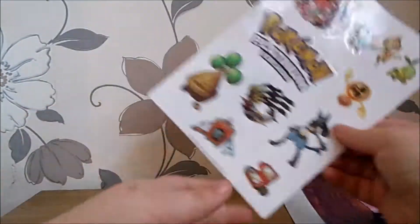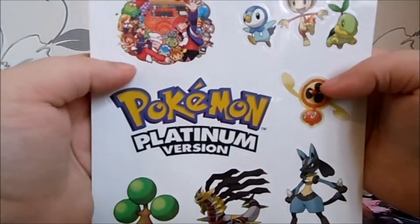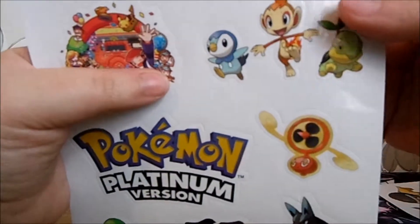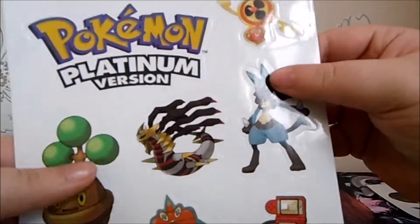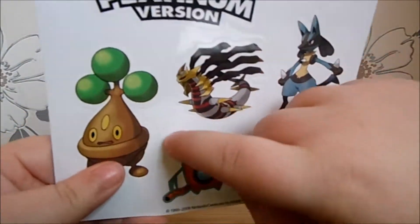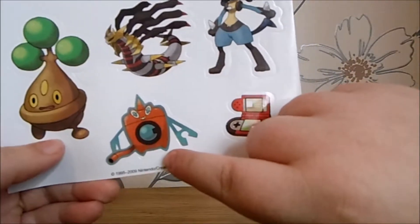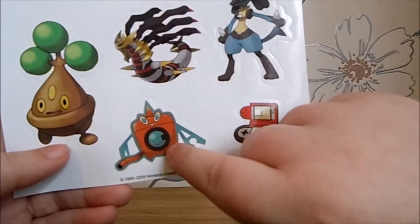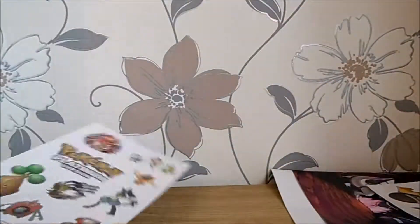We've got some sticker sheets. We've got Dawn and Lucas, the starters, there's a Rotom variant — the fan form I believe — Lucario, the altered form of Giratina, Buneary, a Pokedex, and I think that's Rotom but I'm not sure what form that is.